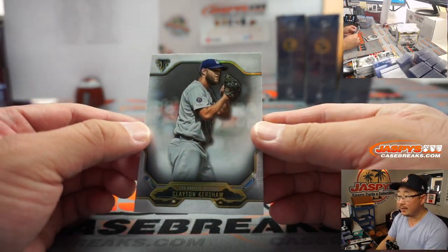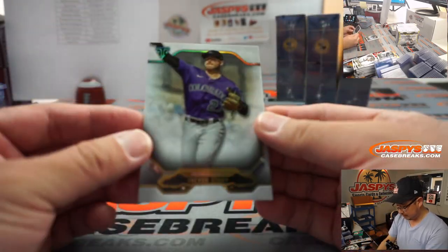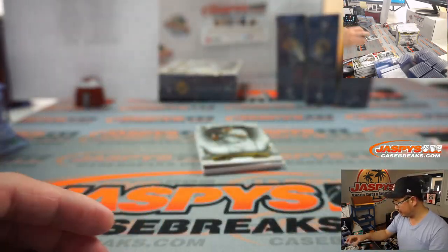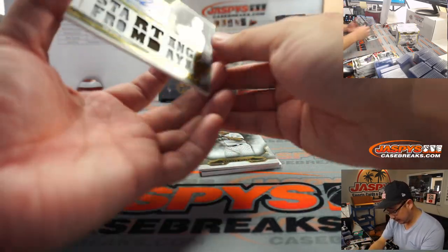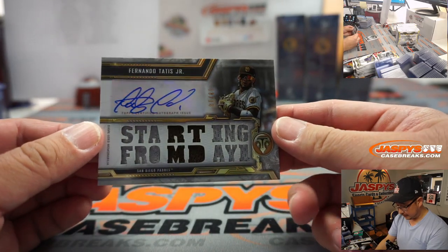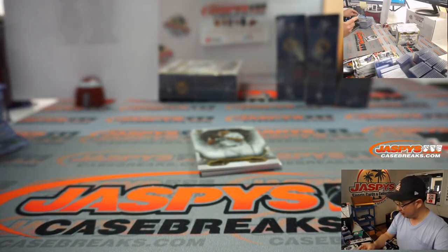Behind Moe is Kershaw — he's making the start tonight against the Padres in his hometown. Kershaw lives in Dallas, so he's making a hometown start. Triple Relic and Autograph — Fernando Tatis Jr.